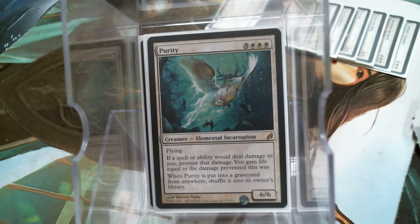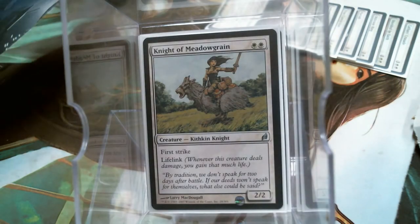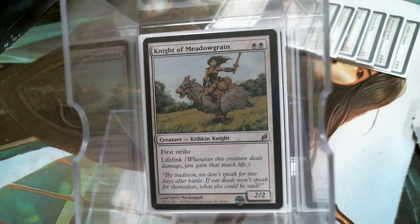Purity contributes Flying, and pretty much makes you immune to being burned out. Knight of Metal Grain contributes two things: First Strike and Lifelink — doing more than her part.